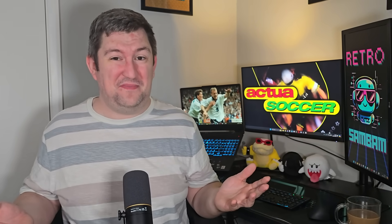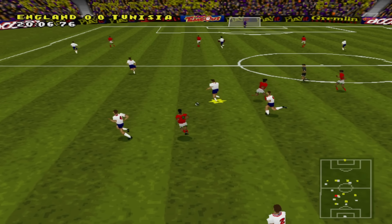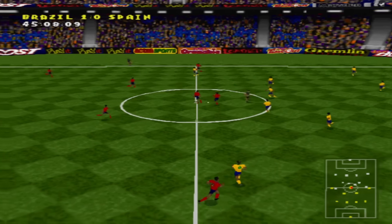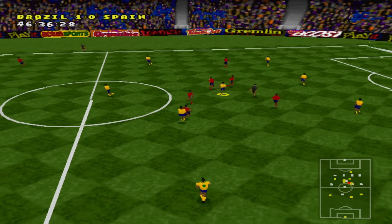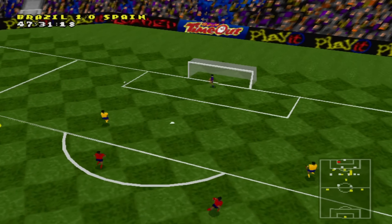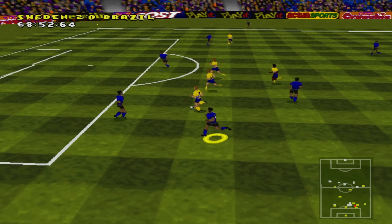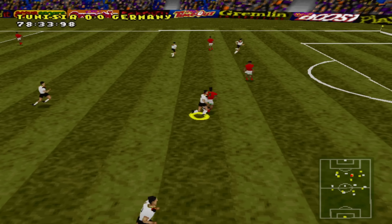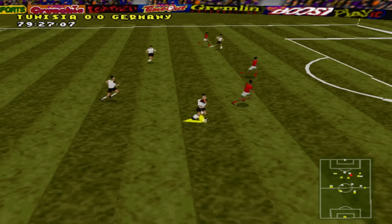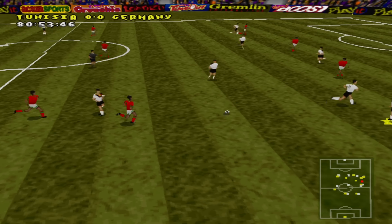Actual Soccer is where it all began, though. If we're being completely honest, it wasn't the best football game in the 90s — and that's okay, because it was a world first, and world firsts very rarely get the formula completely right. Being the first ever fully 3D modelled football game makes Actual Soccer the ultimate pioneer to every football game that came after it. You could argue that if Gremlin Interactive didn't do it first, someone else would have — but the fact is, no one else did. The technology was available for all the biggest gaming corporations at the time, but it was Gremlin Interactive who threw caution to the wind and stepped up to the challenge.